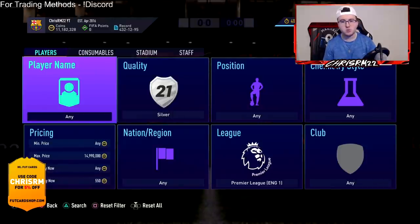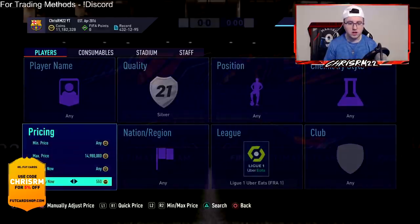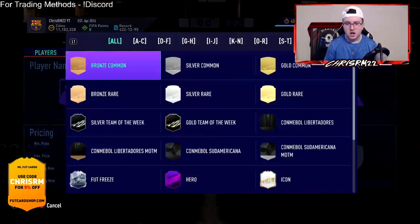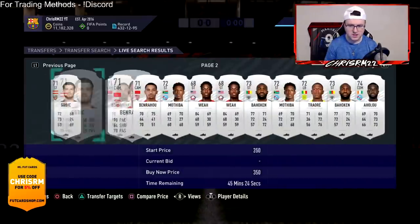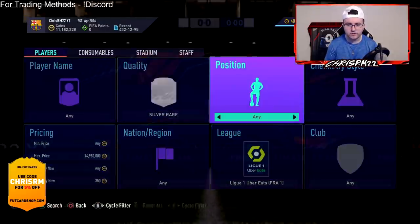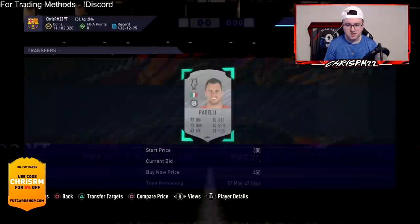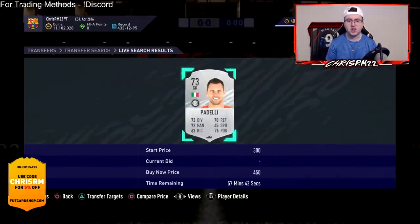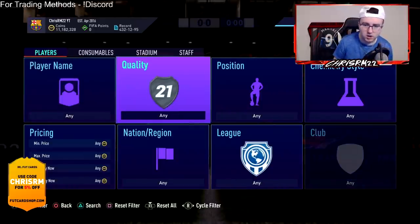You can do silver trading across multiple leagues — Serie A, Bundesliga, La Liga. It's a no-risk method because you're literally buying a card knowing it's a deal. The filter sets a price for you, you snipe underneath that price, then sell for whatever the card is actually going for on the market. You can do Premier League, Ligue 1, La Liga, Serie A — so many different ways to make coins with silvers.